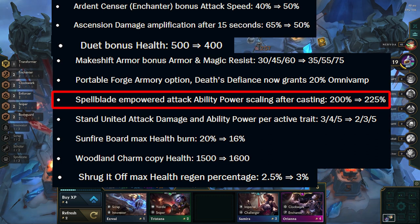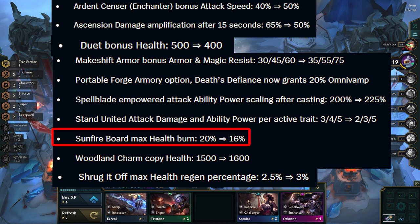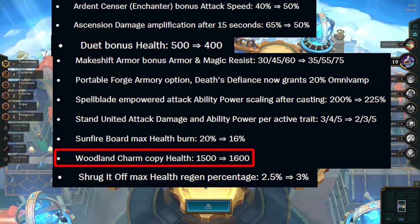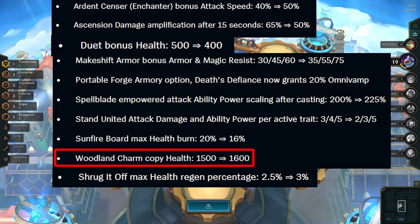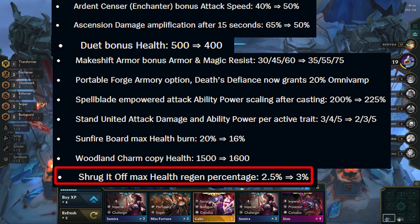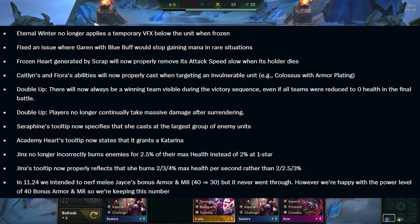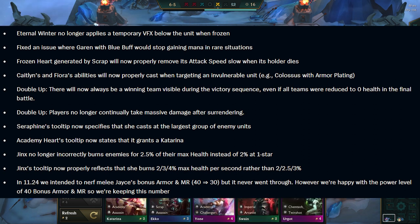Spellblade gets another buff. This augment is a little strange as you have to build your team around it, and it still won't be great in traditional Arcanist comps. Sunfire Bar deals less damage — this change feels bad as the augment was not that great as it only lasted 8 seconds. Woodland Charm gets a buff — it should still be a great augment to pick up on 1-4 as you get another 2-star unit for free. Shrug It Off gets a small buff but only benefits comps running 6 or more Bruisers. Portable Forge gets a tiny buff as Death's Defiance now has Omnivamp. There are also some bug fixes — notably Fiora and Caitlyn won't get their ults cancelled as often anymore.